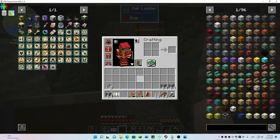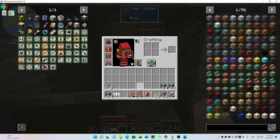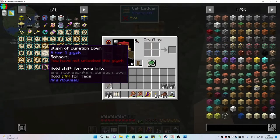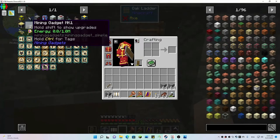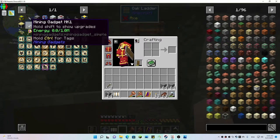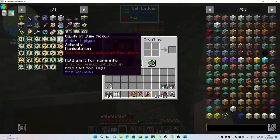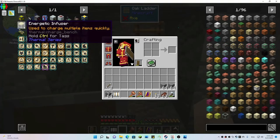I need a way to mine that is not depending on the fortune of this book. The only other mining tools I've seen are the mining gadget and the flux bore. I decided to go with the mining gadget because I couldn't find a fortune upgrade for the flux bore — it had an AOE upgrade but no fortune upgrade. So we'll go with the mining gadget, and we'll need a charge pad.